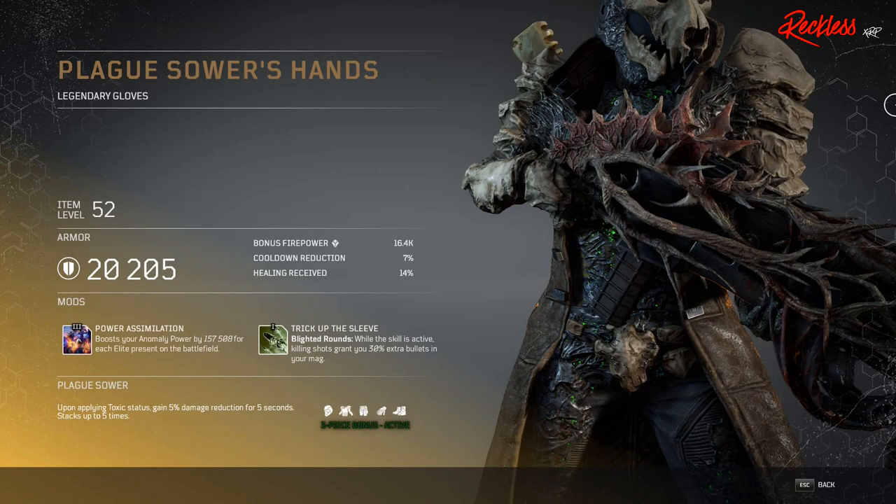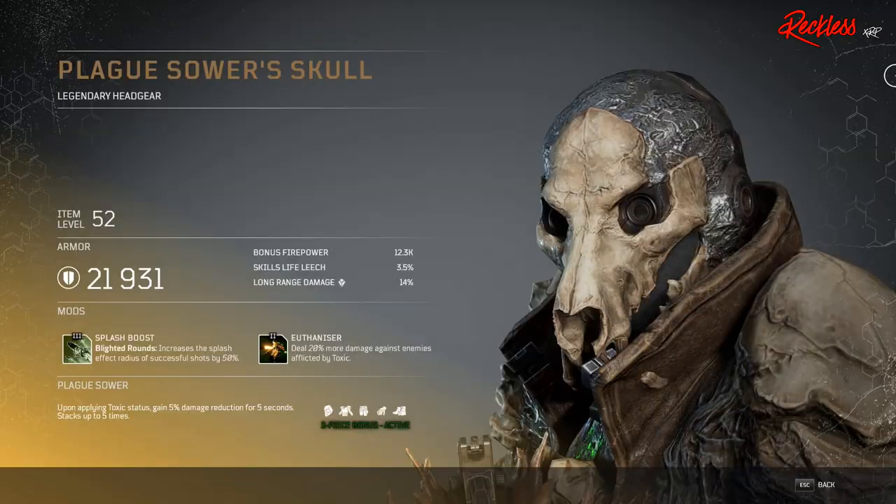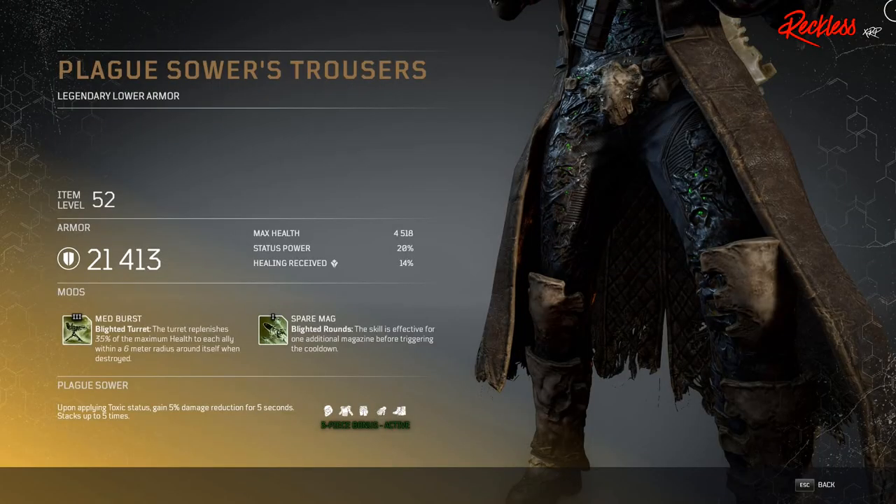Then we have the Plague Sower's Hands — legendary gloves — with Tier 3 mod Power Assimilation, which boosts your anomaly power by X amount for each elite present on the battlefield. Next we have the Plague Sower's Skull — legendary headgear — with Tier 3 mod Splash Boost, which also applies to your Blighted Rounds and increases the splash effect radius of successful shots by 50%. Finally, the Plague Sower's Trousers — legendary lower armor — with Tier 3 mod Med Burst, which applies to your Blighted Turret: the turret replenishes 35% of its maximum health to each ally within a 6 meter radius when destroyed.